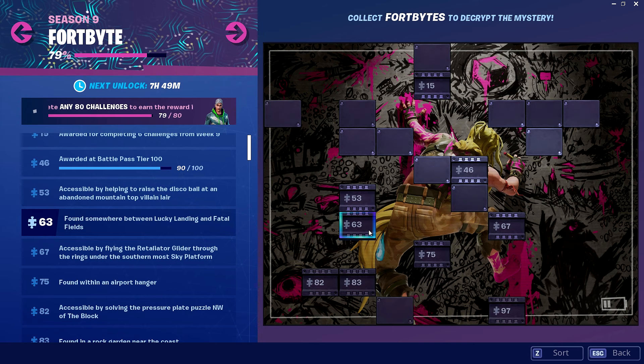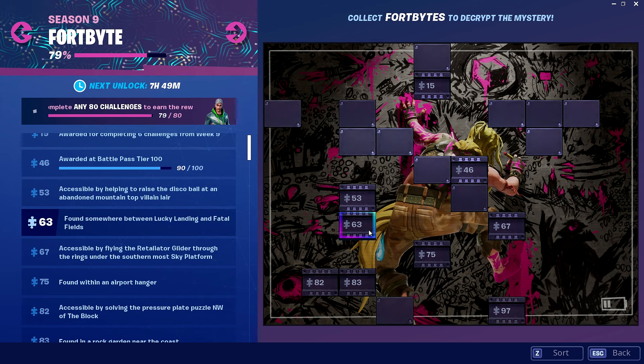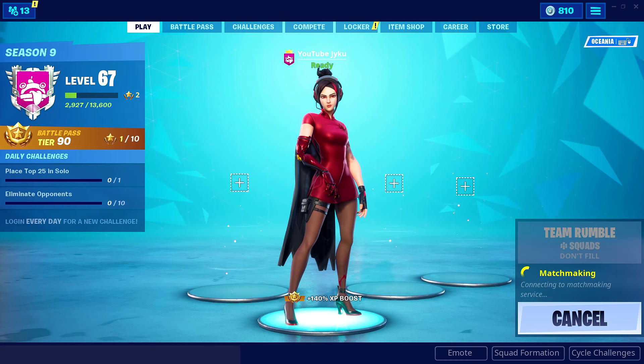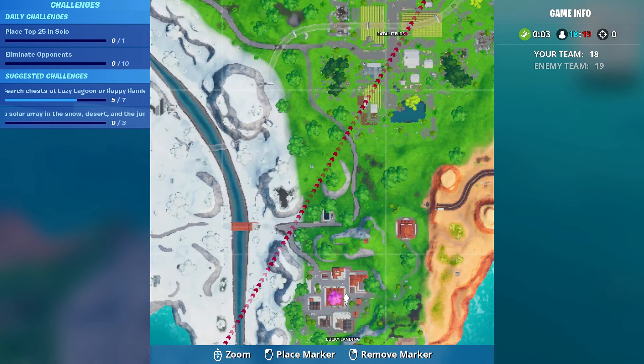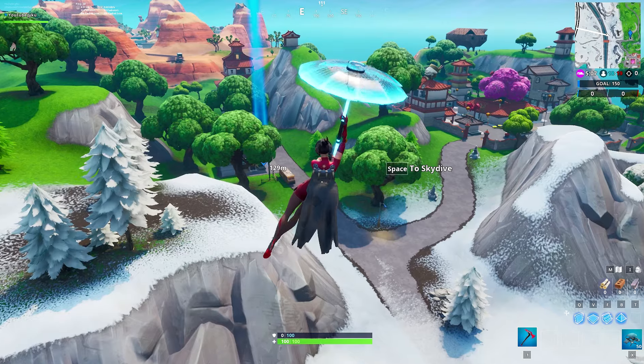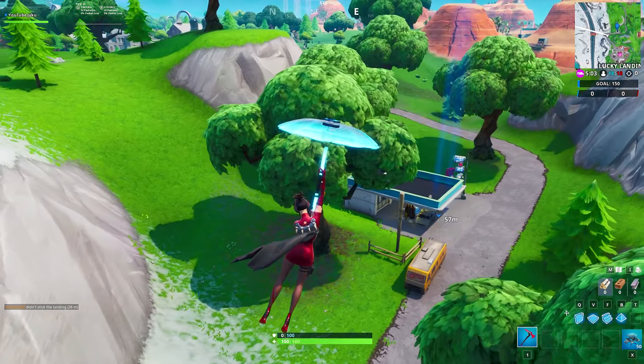The description that we get with Fort Byte 63 is found somewhere between Lucky Landing and Fatal Fields. Load up into a game, bring up your map and locate exactly where I do on screen right now. You will notice there is a gas station more north of Lucky Landing, which is where the Fort Byte will be located. Go ahead and mark that gas station, then jump out of the battle bus and make your way there.